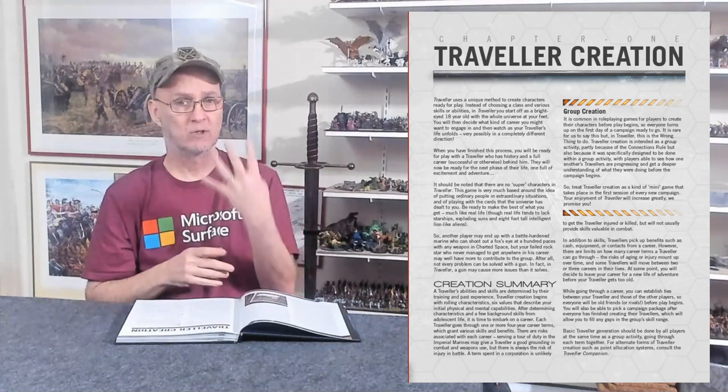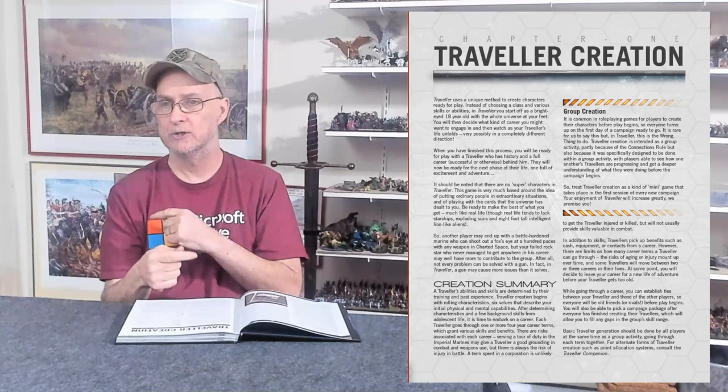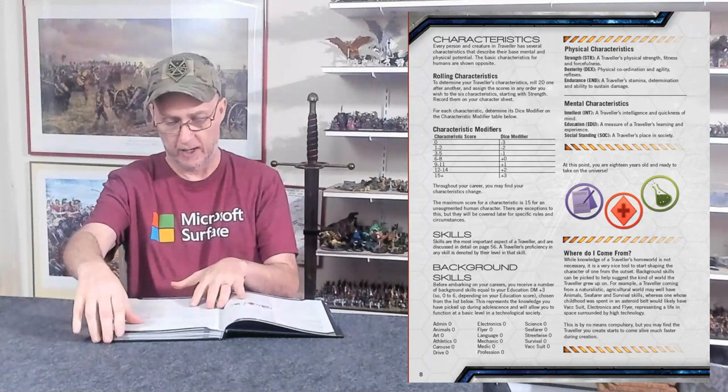When you're done you start what's called mustering out — you get money and material items based on how successful your terms were. If you go four terms or more you age: starting at 18 plus 16 years is 34, and when you hit 34 you roll dice and consult the aging chart — your stats might go down. You keep going until you decide to stop or the system forces you to stop, then you muster out, get your money and material items, spend up to 2,000 credits, and you're ready to play.